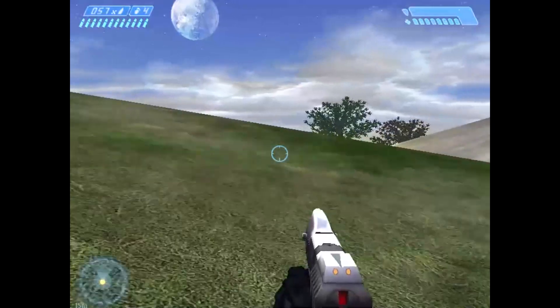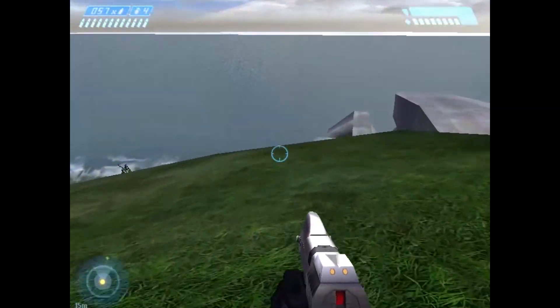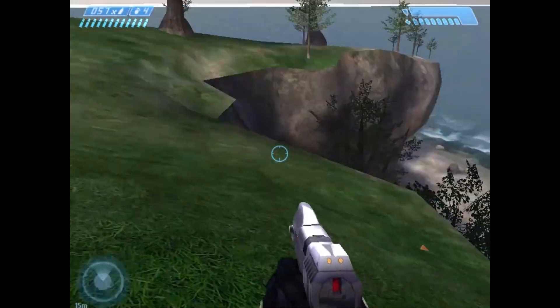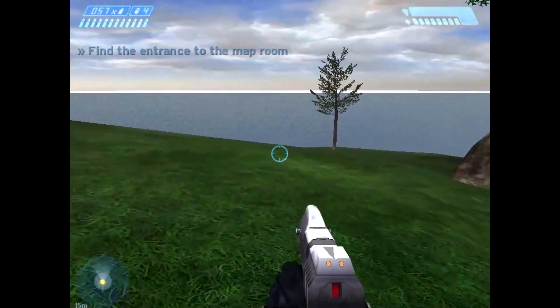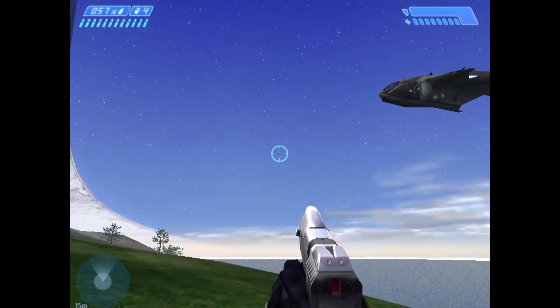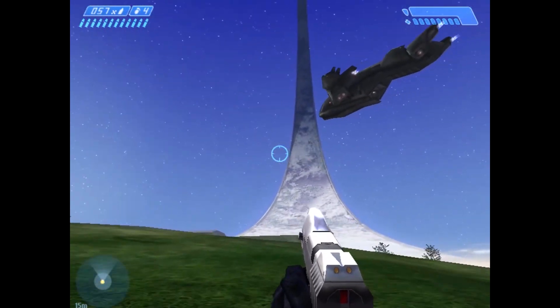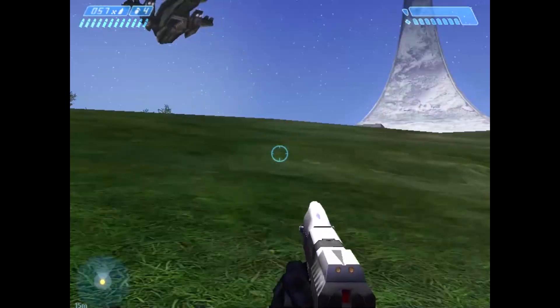But what happens to Faux Hammer when she drops off the warthog? Does she simply just go off to the side too? As it turns out, she doesn't — she goes back to the top of the island. And she doesn't simply despawn; she actually goes all the way to the center of the island once she does that.